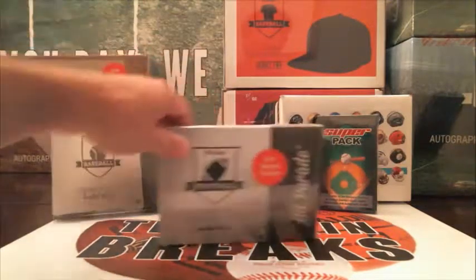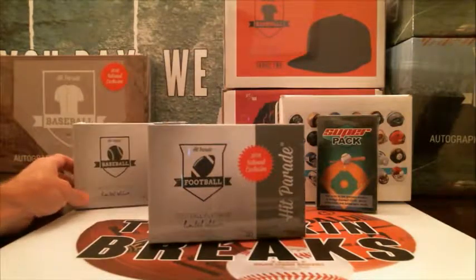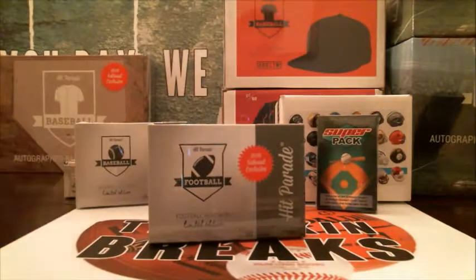Alright guys, so first break of the night, we're doing a box of 2018 Hit Parade Platinum Football. This is the national edition that they did for the national convention a month or two ago. It's a random division break, so every spot gives you one random division. Eight spots altogether, and each box has got one high-end auto in there, including Brady. So hopefully we can pull one of those out of here tonight. This is box number 65 out of 100, only 100 in this series.